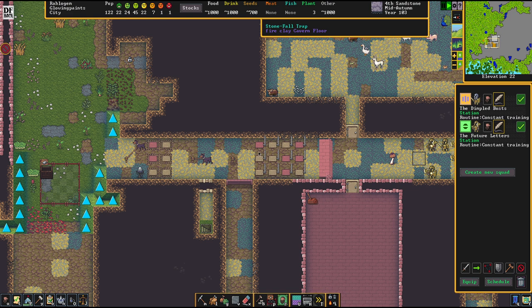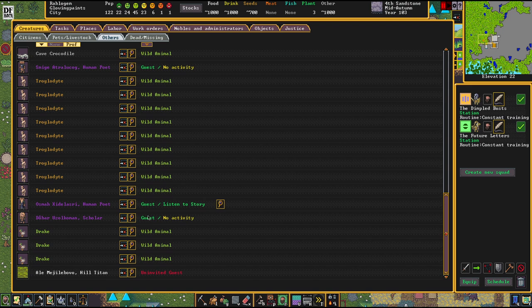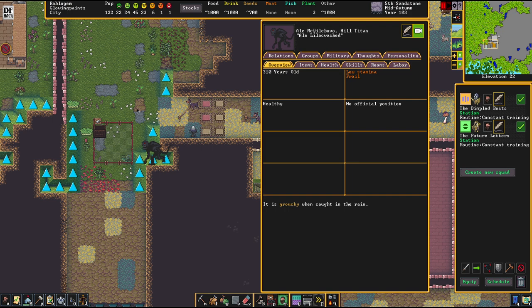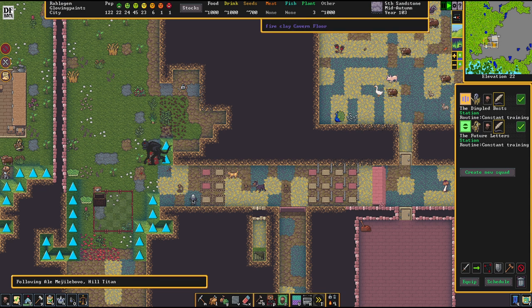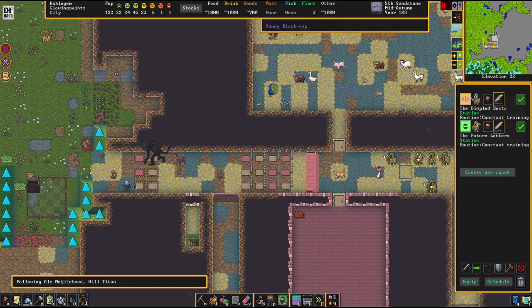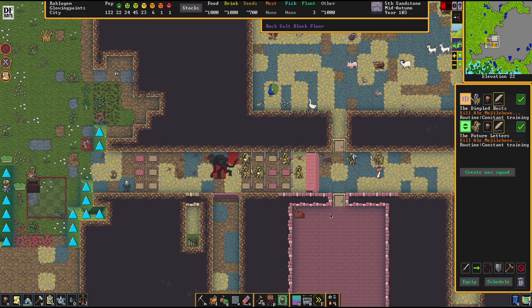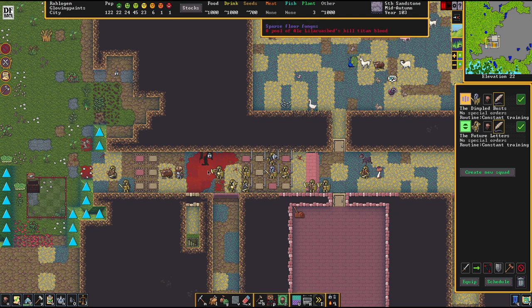It's a titan - the problem is it should be immune against traps, as far as I understand. Let's follow the titan's path. This thing is directly pathing to my fortress. If there is a direct entrance, they will take it. As soon as you lock it off, they will meander around and kill everything on your map. The titan is ripping apart my war dog and casually walking over all the traps. So we're sending the military in, and we're done with them - no problem.